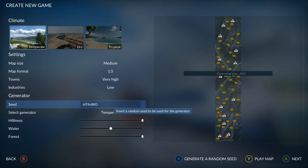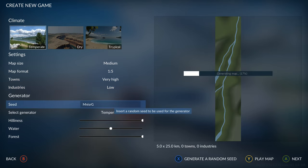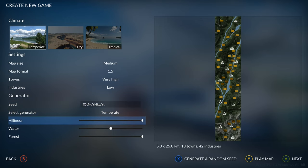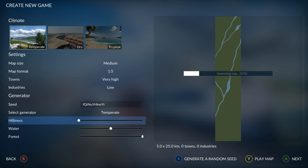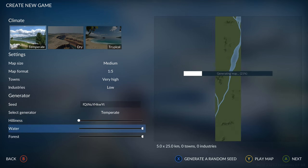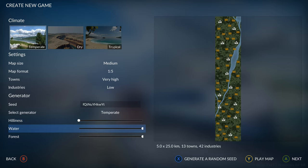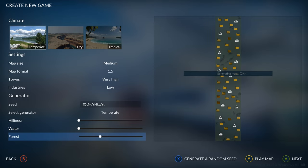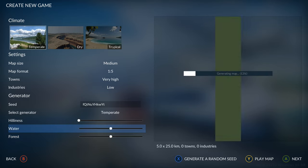On the seed you can press X to change it to a random seed generator, and when you're happy with one you can select how hilly you want it. If you want mountains make it the max; if you want it flat make it the least. Water is the same thing — put it high for lots of water for boats, low if you don't want any. Forest controls how many trees are going to be in the way, but I'd recommend putting all of these right in the centre if you're new.